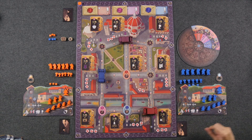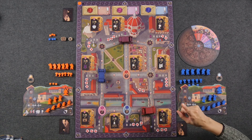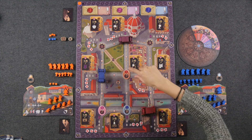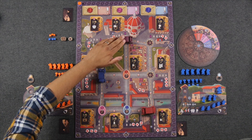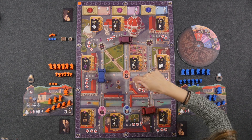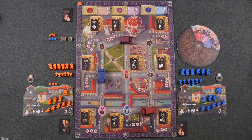Before we discuss round structure, let me give a general overview of what we're actually doing in this game. These three carriages represent the three different nobles who we are trying to impress as they travel around the city. Each round one noble will move around the board to their destination — these circular areas that correspond to the same colored noble. Players who have family members in locations where the carriages stop along the way earn points. This game is all about positioning your family members in the proper locations at the right times to score the most points.